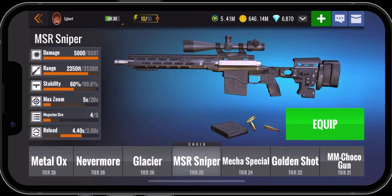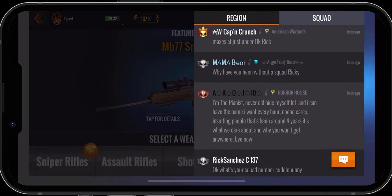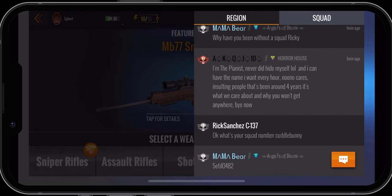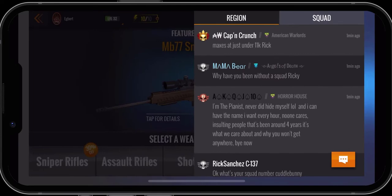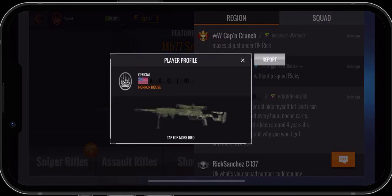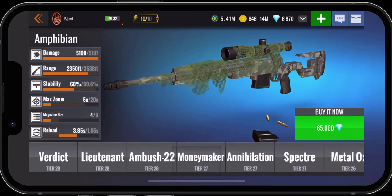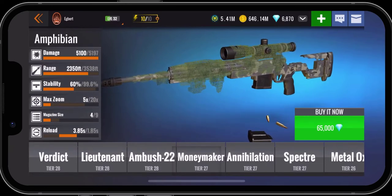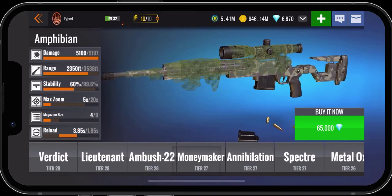The way to purchase it is to go into your regional chat and click on one of these names to see if they've got it already. If they've got it, you can click on tap more info and then it'll give you the option to purchase it. This person here has got it — we can click on tap more info and if we wanted to buy it, we could buy it at 65,000 diamonds. I don't have enough diamonds, so I won't be buying it, but if you did, you could.